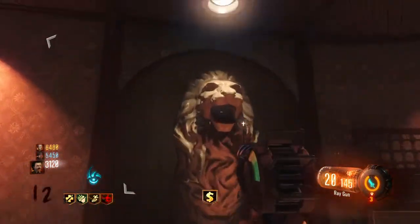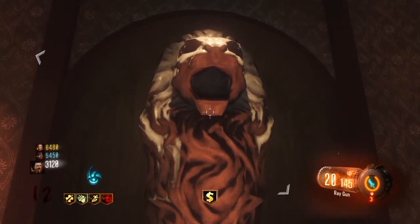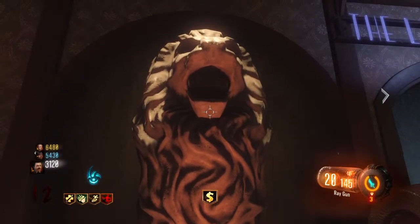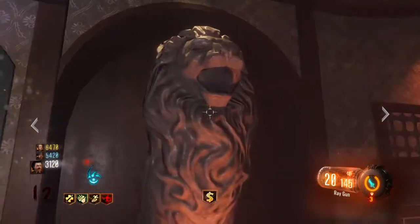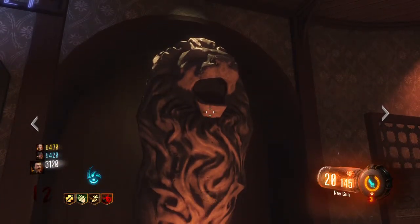What you want to do is take a grenade and throw it in the middle of each lion head using a Widow's Wine grenade. Make sure you put it in the middle, because you have to wait till the next round to get more grenades.